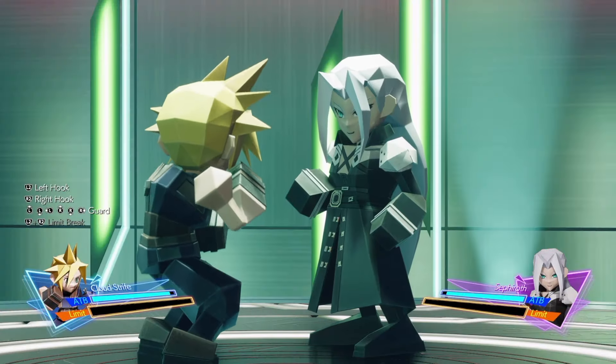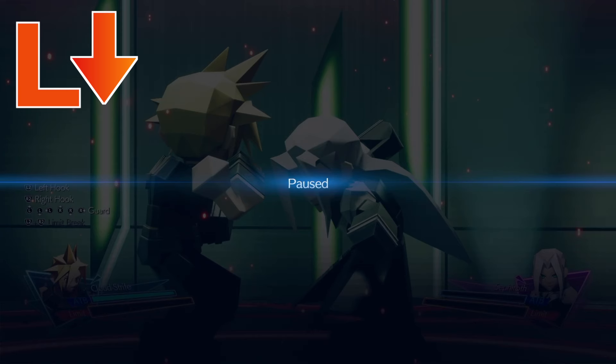This is his right uppercut, which you need to move the left stick down to dodge. His head is facing down, his right hand is cocked back high, and his left hand is low down.